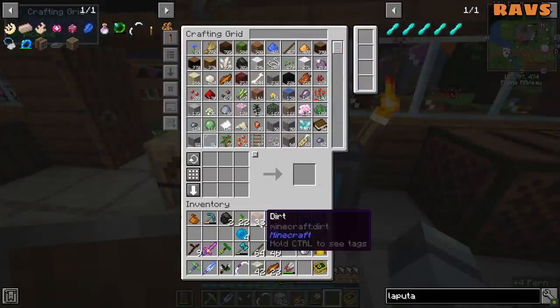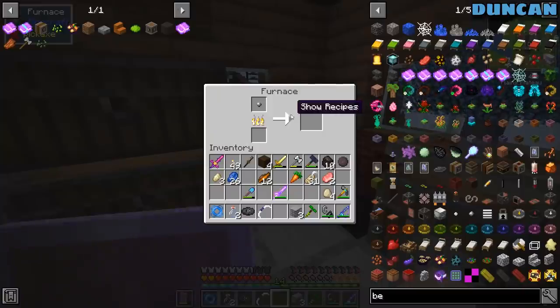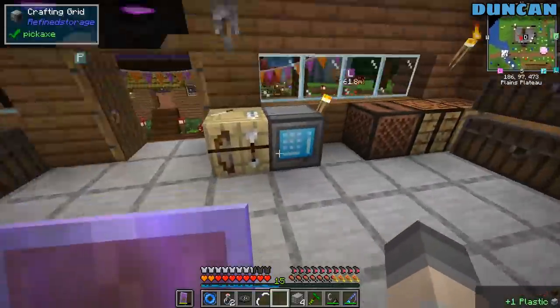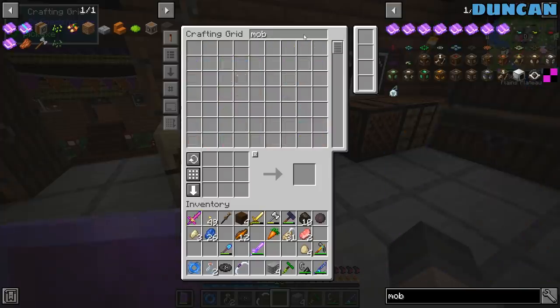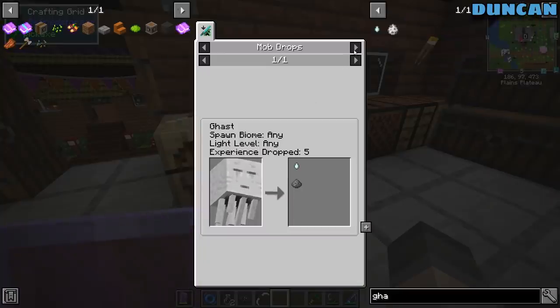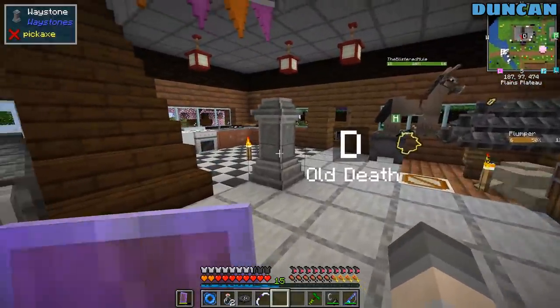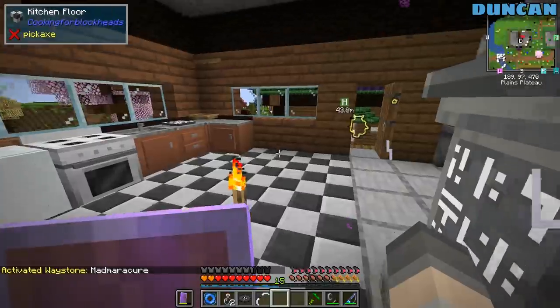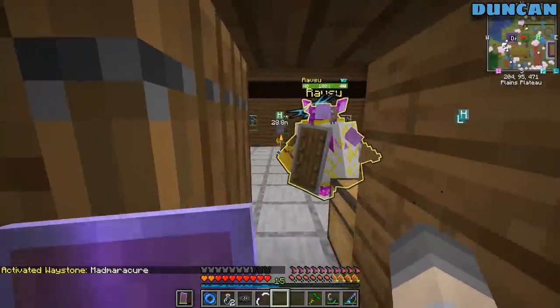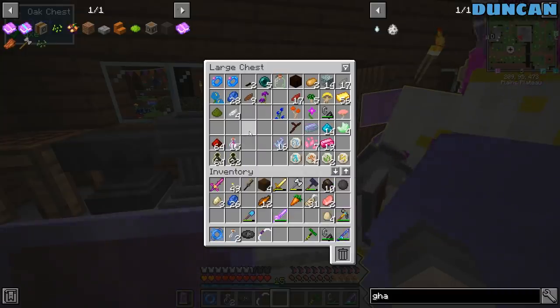Let's go cook these up. Mob imprisonment tool. What does it need? A ghast tear? We should have one lying around. What did we use them for? We needed them for the incense, didn't we? We used them all? Yeah, I think it was for two of the f***ing tea that we needed them.